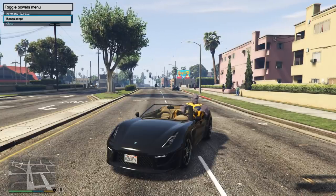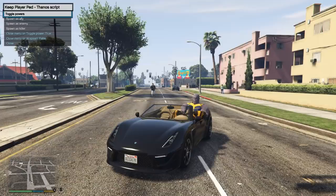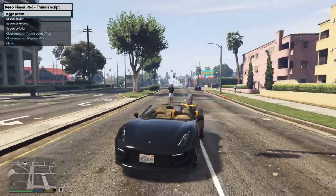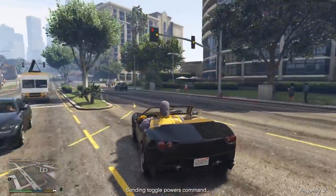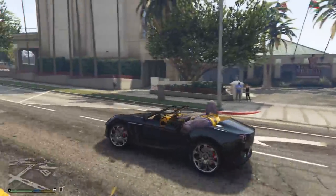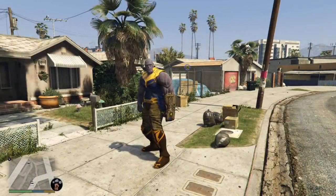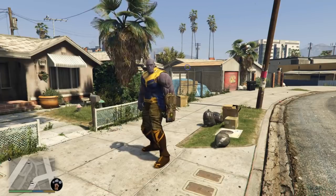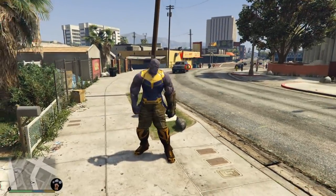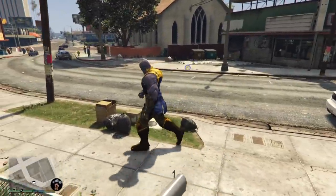We're gonna press Ctrl and zero at the same time and we're gonna see the Thanos script. Hit that, keep player pad, then hit enter because we already have a Thanos player model on. Toggle powers — sending toggle powers command. We just gotta wait a minute till we get those Thanos powers. All I had to do was reload my game. This mod is actually a Patreon-only mod so if you want to get it you're gonna have to become a patron to the developer because they worked really hard on it.